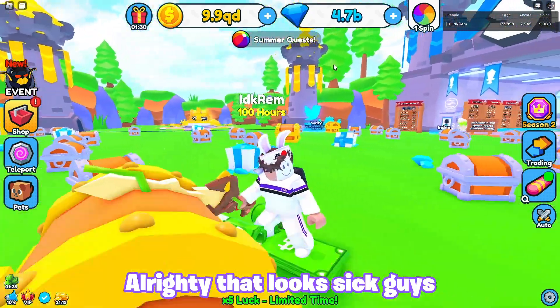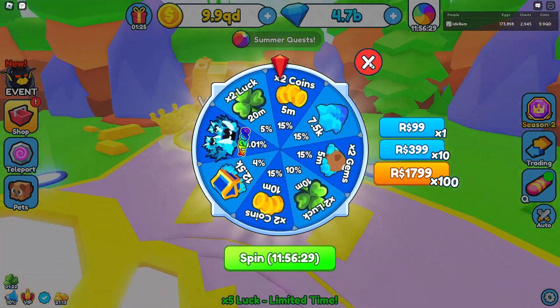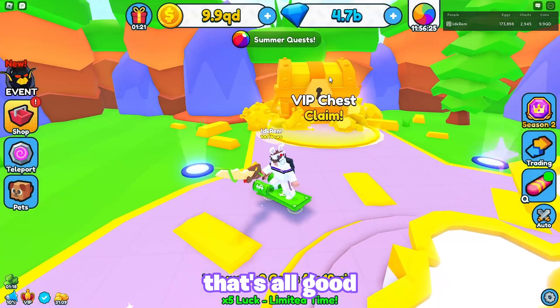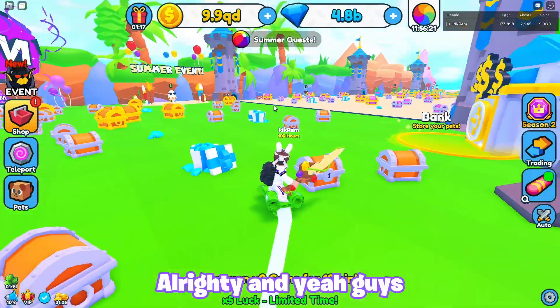Alrighty, that looks sick guys. So let's go ahead and do our usual — let's go ahead and spin our spin wheel. Let's see what we get, please give us a boost luck. Oh man, okay. That's all good, let's go ahead and claim our VIP chest. Alrighty.